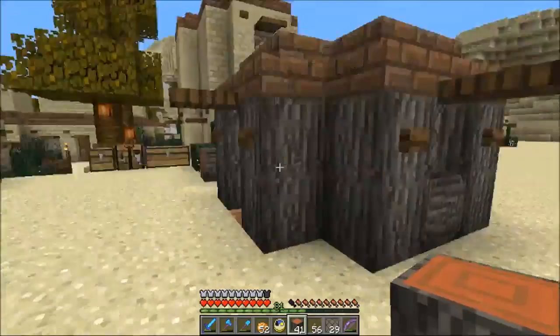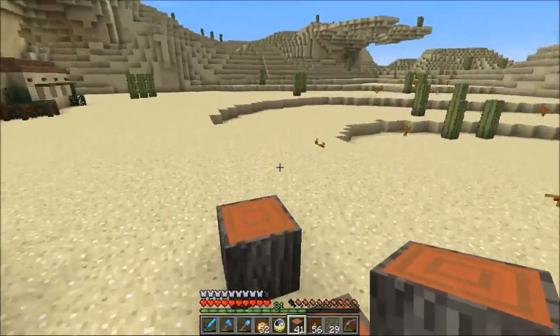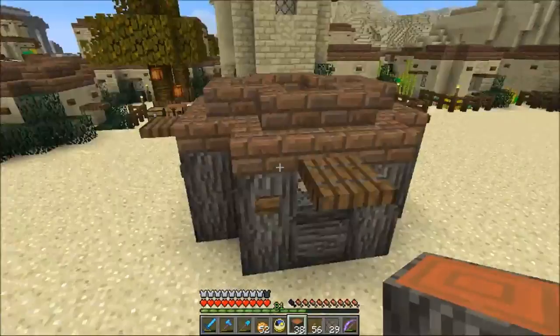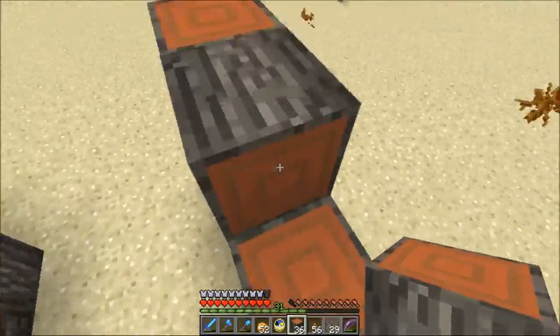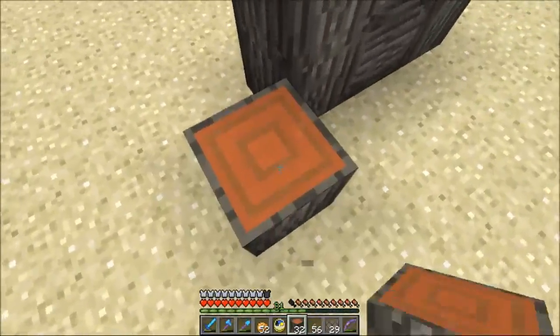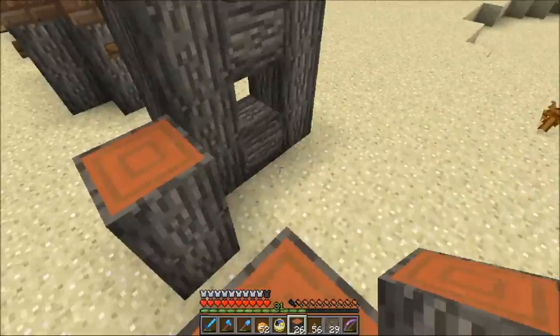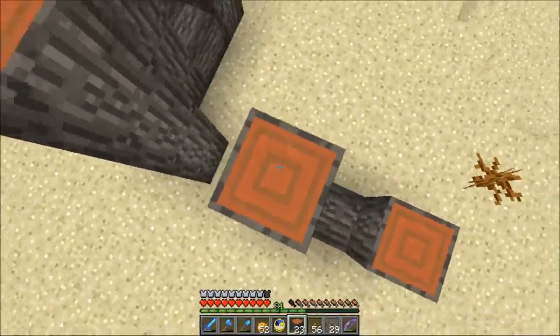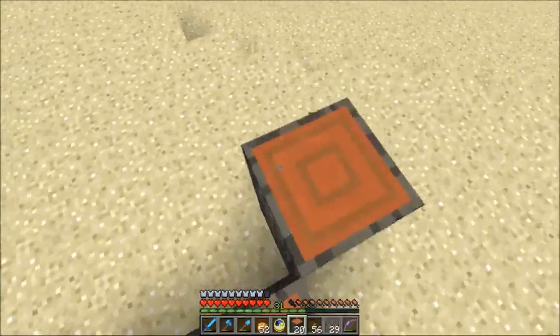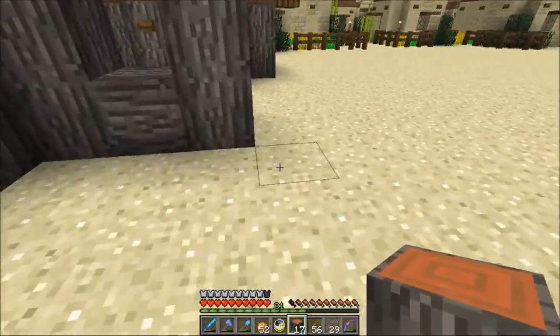One thing I've noticed is that if I'm gonna go, I have to be at least four blocks from the front of the house. I can do three from the side, but not three from the front. Just climb up here. Make this house a little bit — actually, we'll make it substantially bigger than the other one. There's a lot of poor people that live in this house.